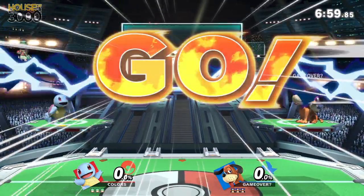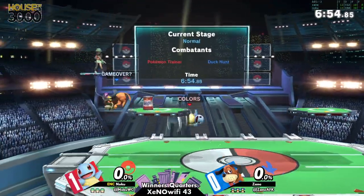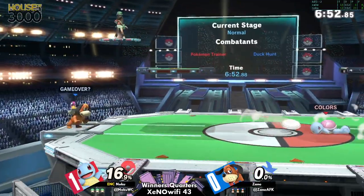Part of the matchup might be how does Zane force Noku to get off of Squirtle, because Charizard and Ivysaur, at least in Sephiroth's playbook, have a lot of the same counterplay. And we don't get Sephiroth anymore — it's time for the dog and the duck to make their first appearance in this bracket.